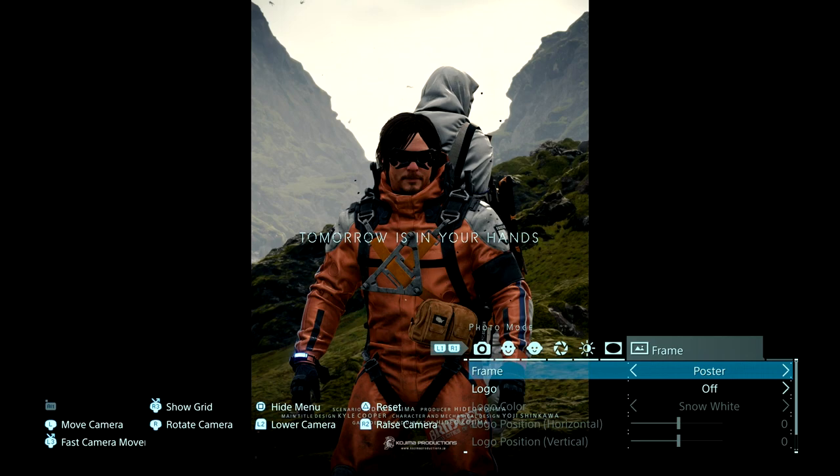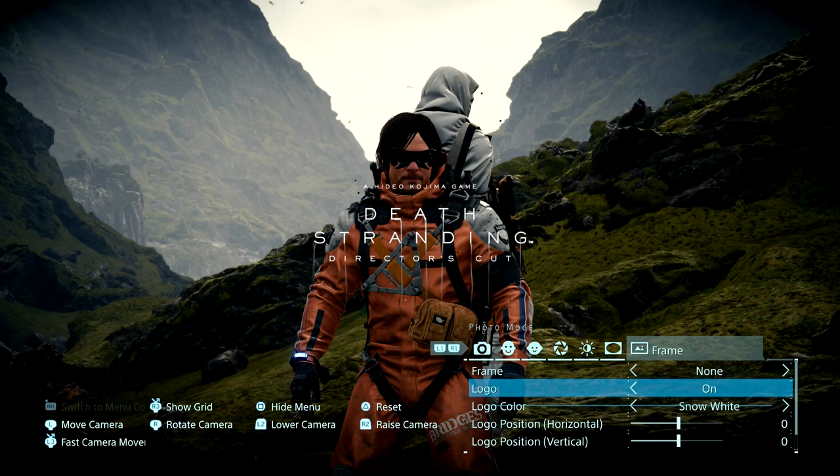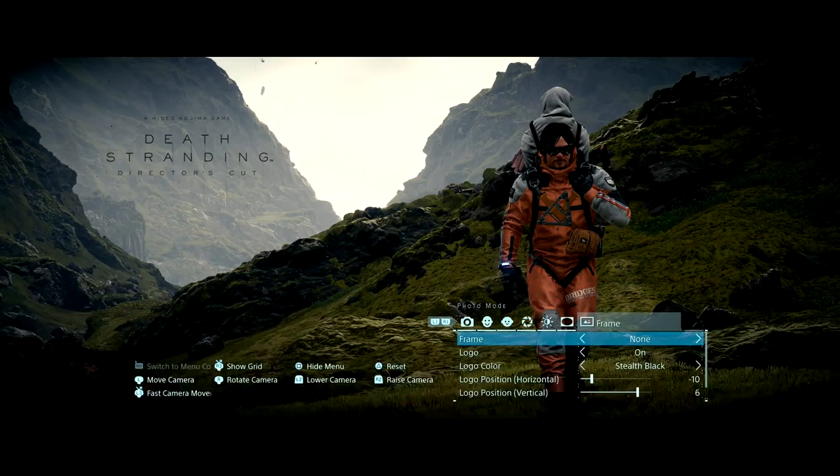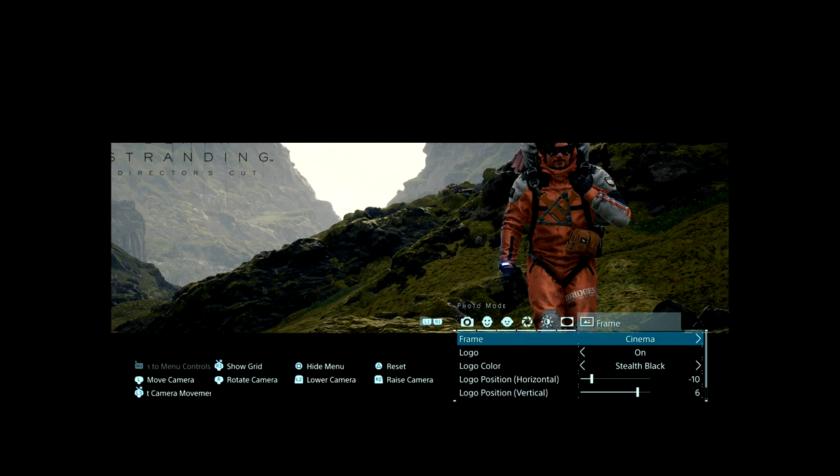You can also frame your image if you'd like, and then add a logo. What's nice about the logo is that you can not only change the color of it, but you can actually position it where you want it, as opposed to other games where it's in a set location. One thing to note: if you're playing in widescreen mode and use the cinema frame, it crops the image pretty far in, so just keep that in mind.